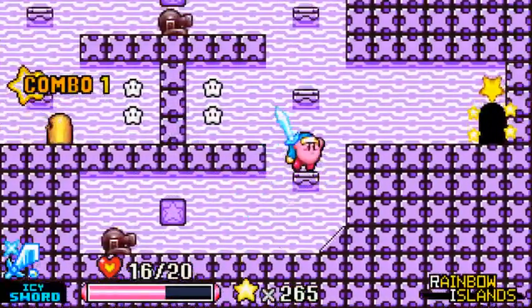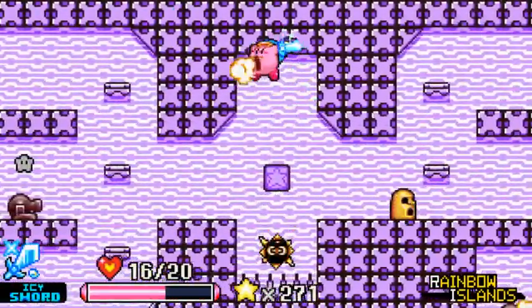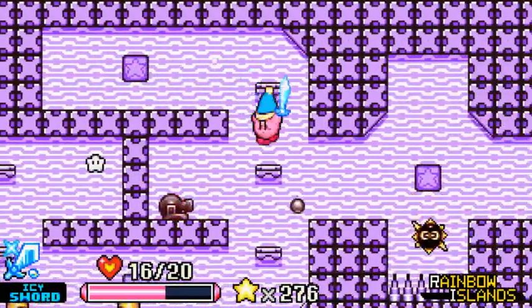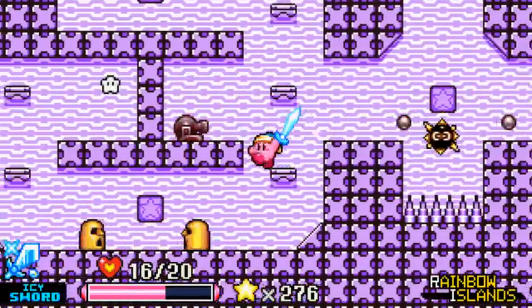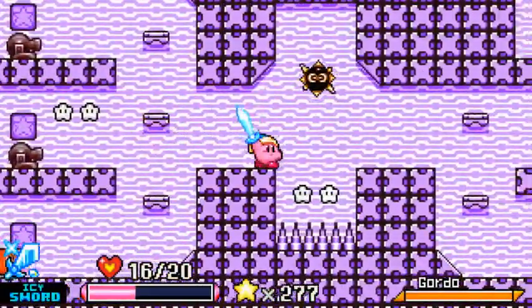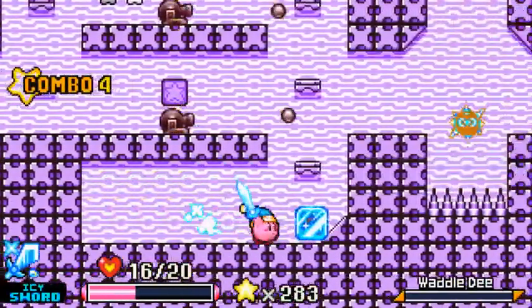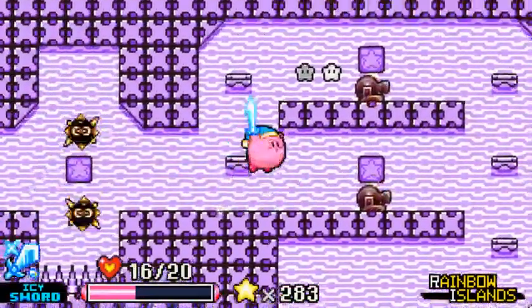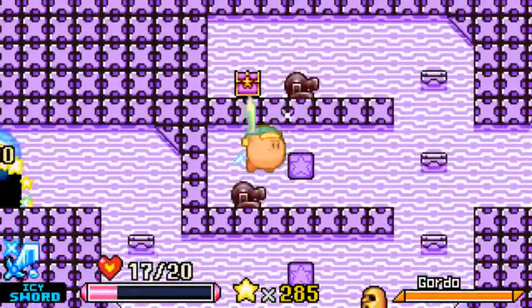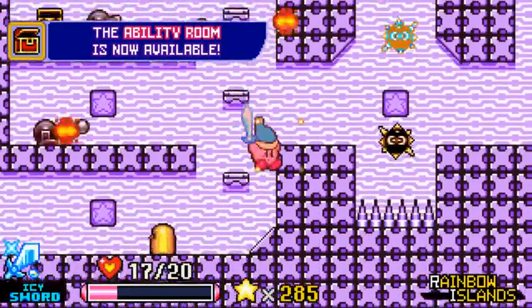This would be an unfortunate level to have to go back for all the stars in. Oh, I recognize this level — this is the one that's normally an auto-scroller in Dream Land 2, with the maze fork here which kills you if you go the wrong way. That's very funny — a very funny room to pick for this. Getting thoroughly walloped by these Shotzos. 7 out of 7 — don't have to come back here. Huzzah! Got the cool medallion and the ability room.